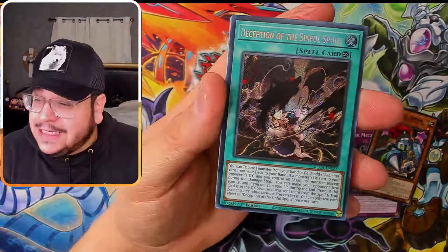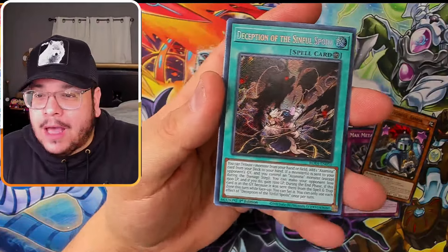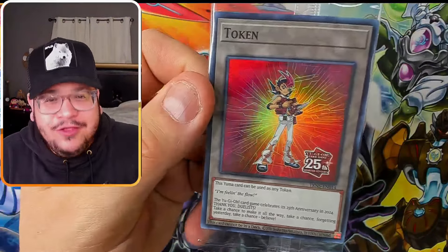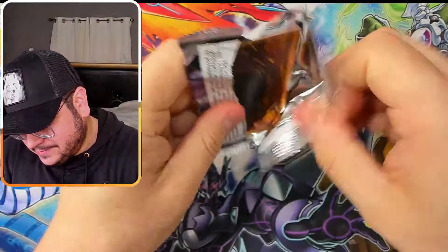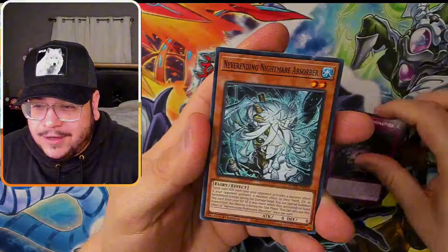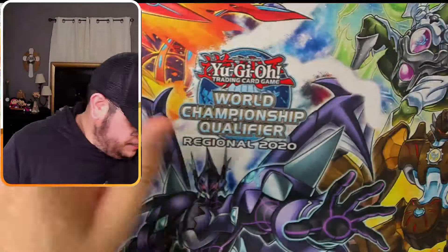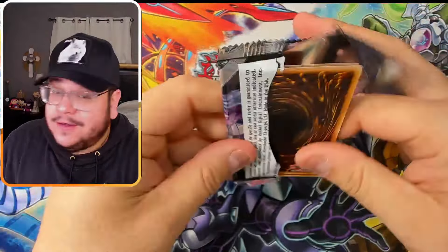A secret rare in every single mini box, and this is the second best secret in the set — around $50–$60. That's awesome! I'm feeling the flow. Second pack — come on, let's feel the flow. Gold slime — I think it's one of the better super rares in this set, so not bad at all.